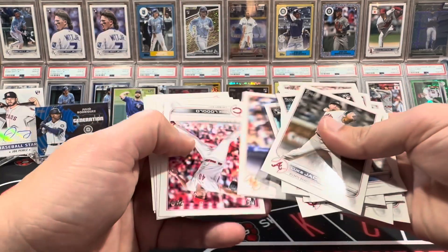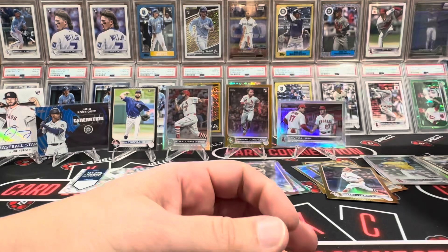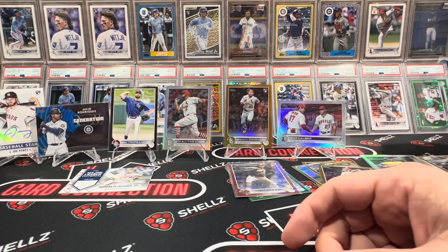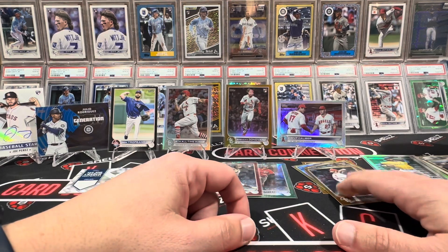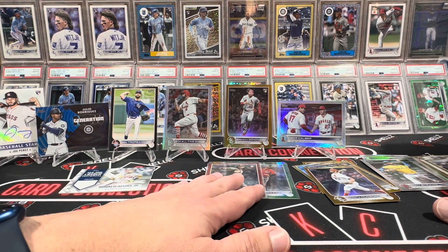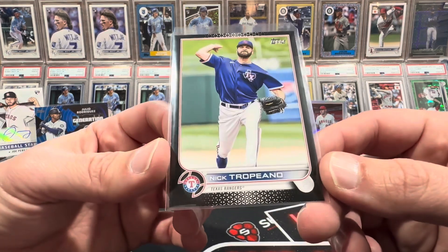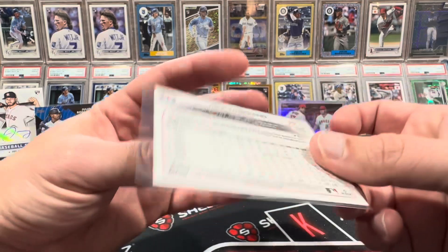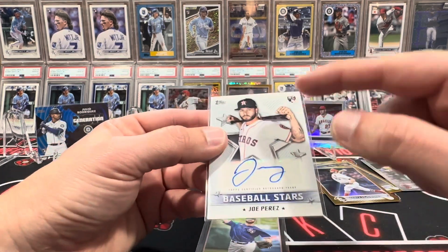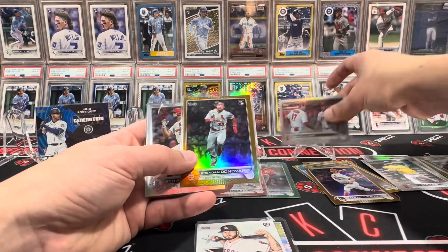I don't think we're gonna get an SP. Where's the double Julio, double Bobby — it's double Shohei. There's a gold — Wander, what's up with Wander? No, I'm taking that Bobby back — it was supposed to be give a Bobby get a Bobby. I guess I got a base Bobby. No big Bobby for the give a Bobby get a Bobby, but that base card can be yours. Two foil boards, five gold foils, five rainbows, two golds — 15 parallels again on base cards.